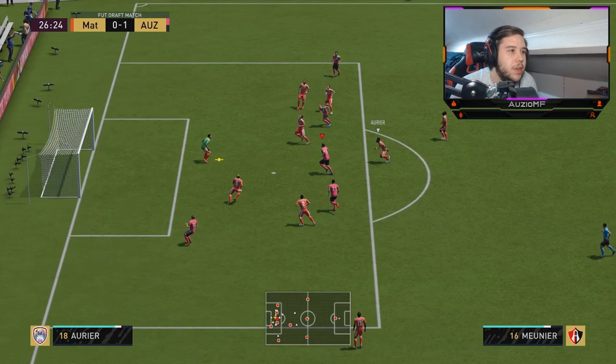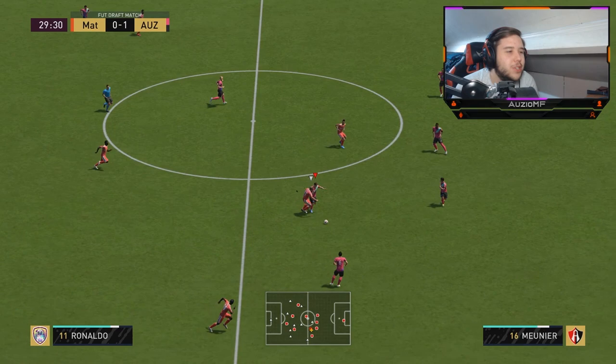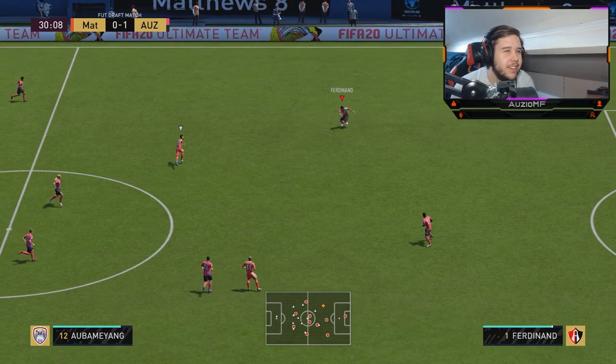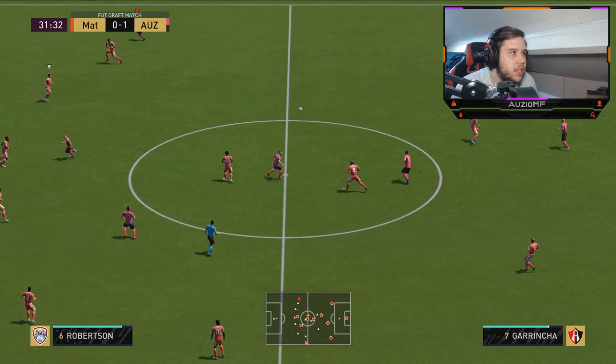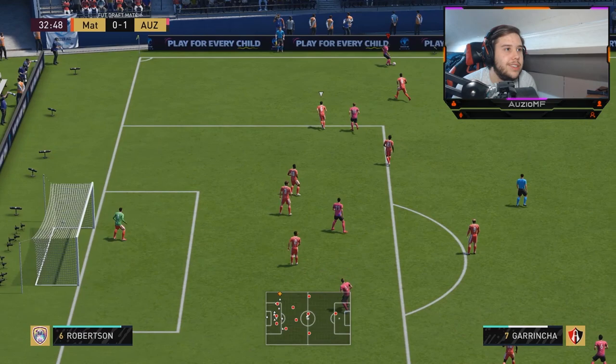I am going to go for a finesse here. He does not feel amazing on the ball at all when going forward with him — he just doesn't do those precise touches. You can really see that strength coming into play though — that 96 strength. With his high vision because of that Catalyst chem style, it does actually allow him to make these consistent balls.